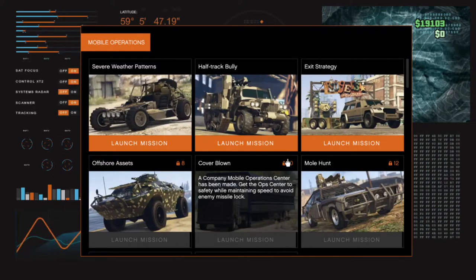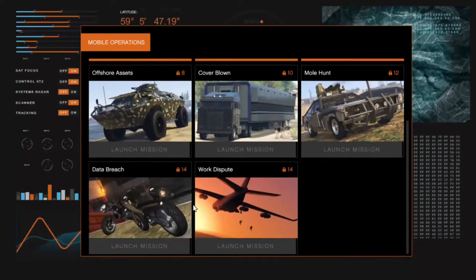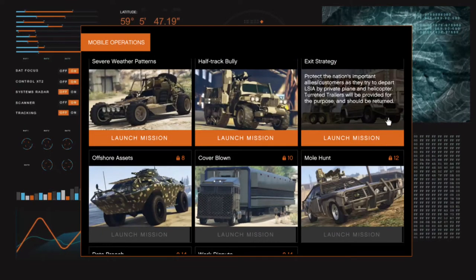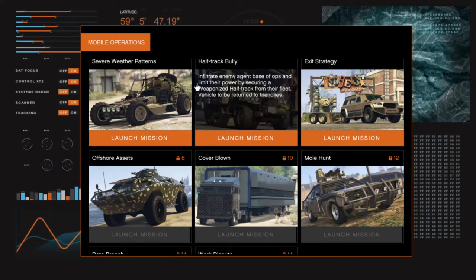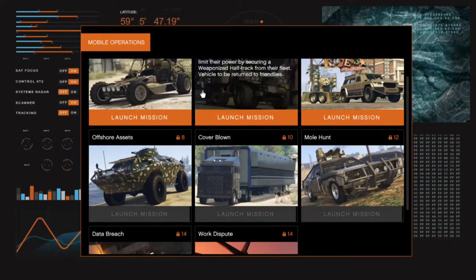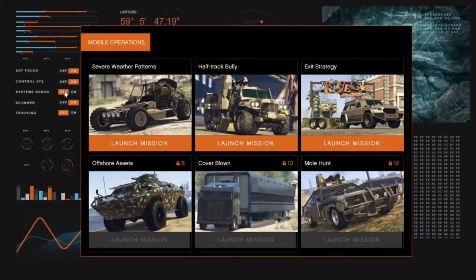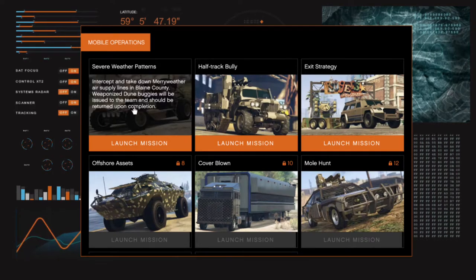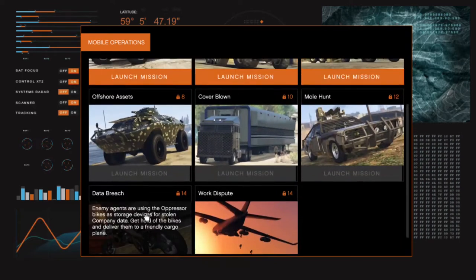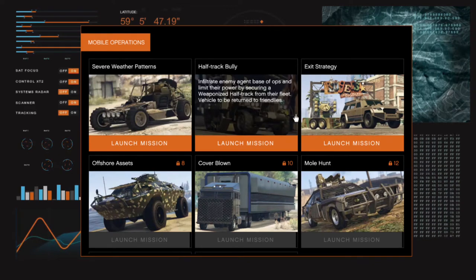So you've found the terminal — this is how you run ops out of this Mobile Operations Center. We've still got a ridiculous amount of money to spend on cool toys — operationally appropriate hardware. When jobs become available, click accept and we'll get you started. You'll be maintaining global order while driving the most state-of-the-art weaponized vehicles available, and any equipment you use gets discounted on Warstock.